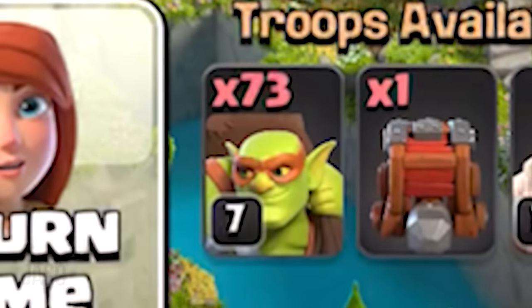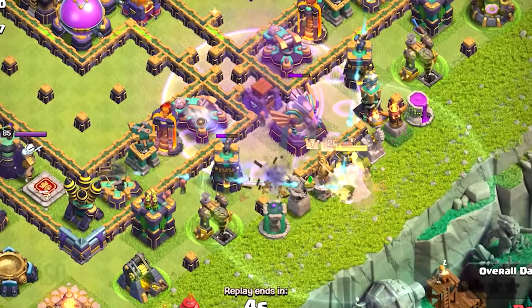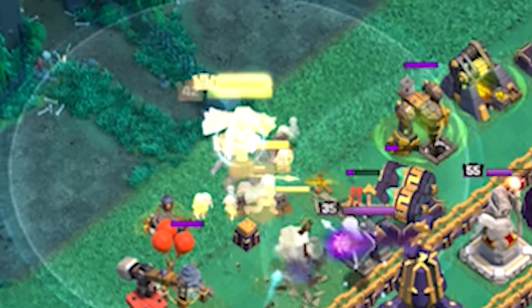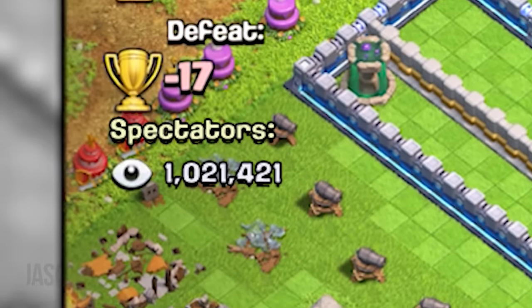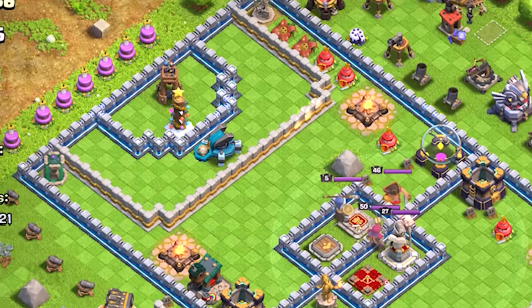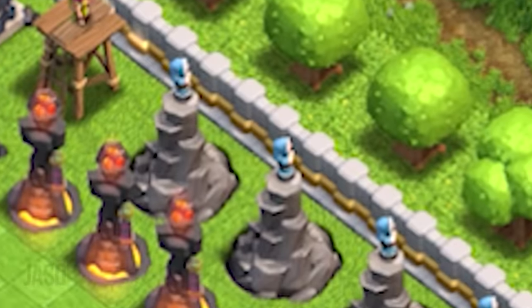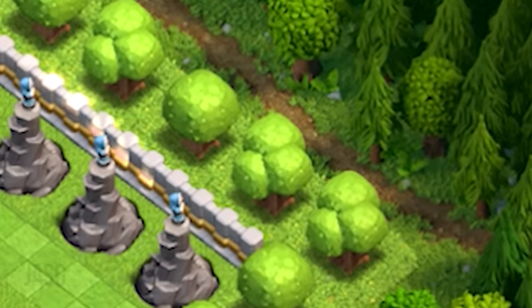Well, different clashers came to flex their goblin armies but no one had the courage to actually use them — all they wanted to do was put their heroes to sleep as quickly as possible and go. The base was looking so scary that I had to take it into my own hands and show the people in bronze league how to beat anyone at anything using goblins, including a football match. As you can hear, the atmosphere is absolutely electric on the COC arena.